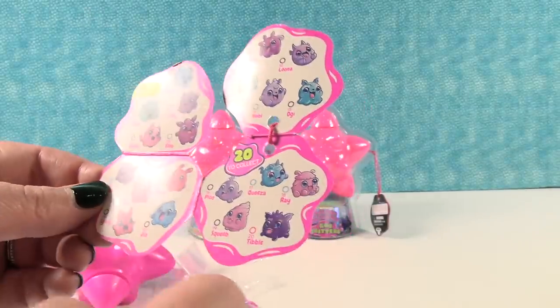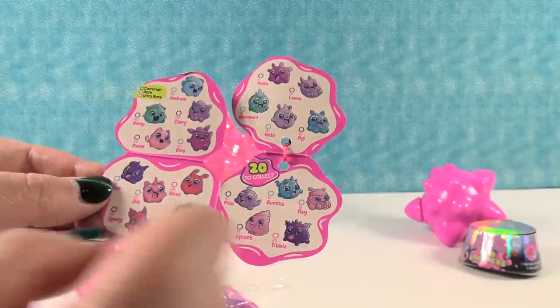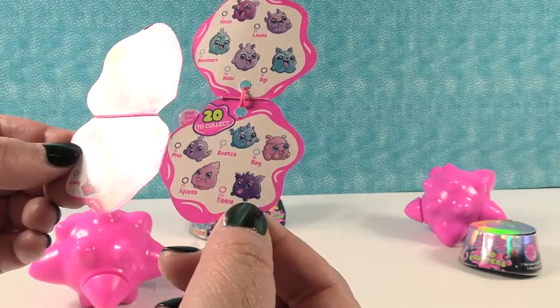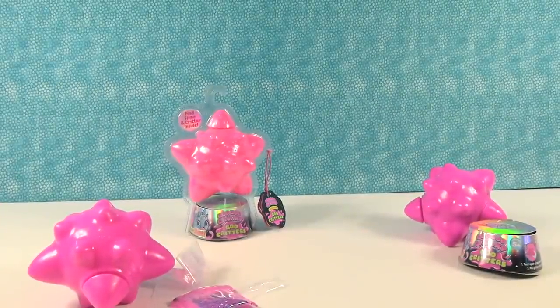Here's a little kitty. I like Dwee. I like Tibble down here. I want Tibble or Dwee. Dwee is right here, like this little jumping, lunging kitty. And Tibble — I don't know what Tibble is, maybe a bat? I want Mimers.